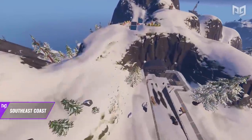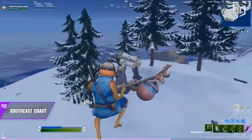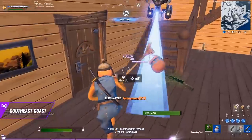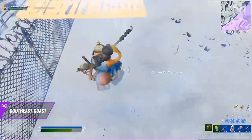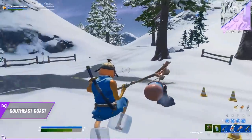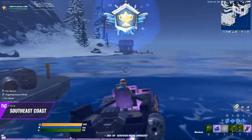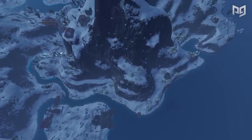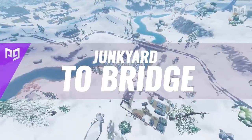Overall, if you're looking for the best loot in the entire game with low risk of early fights, the southeast coast loot route will quickly become a favorite. Just be careful of the storm pulling northwest and forcing an early rotation — but if you have a boat, that rotation becomes much faster. Definitely check this route out for insane loot and good rotations.